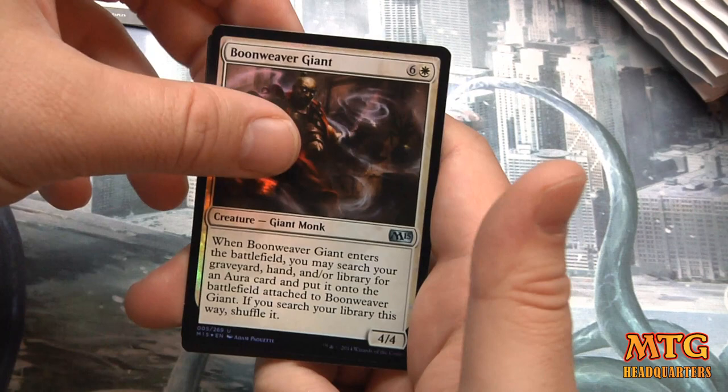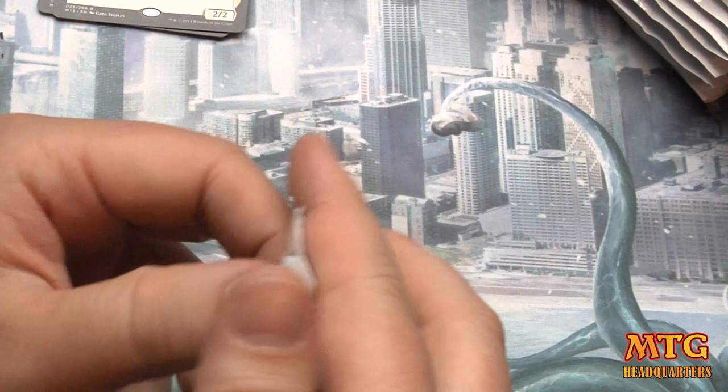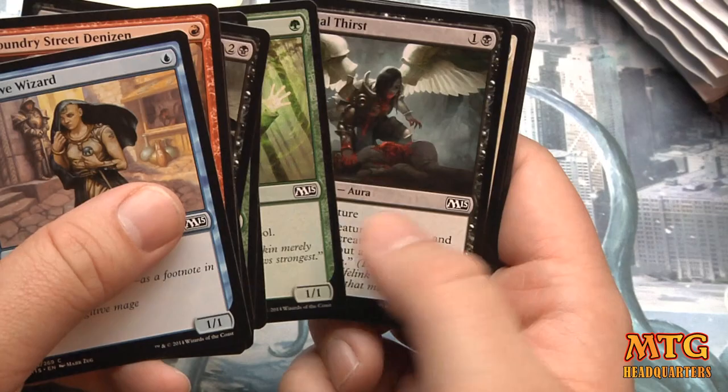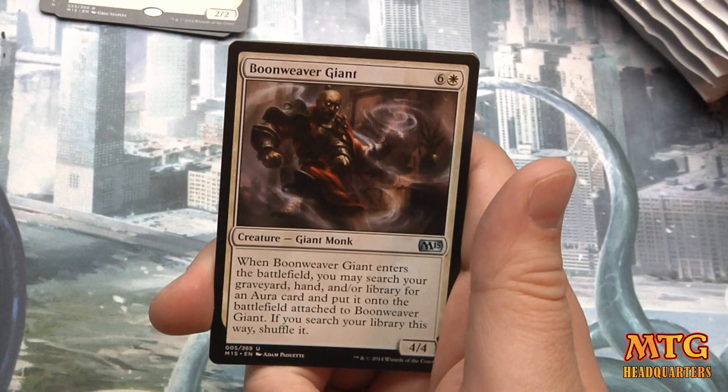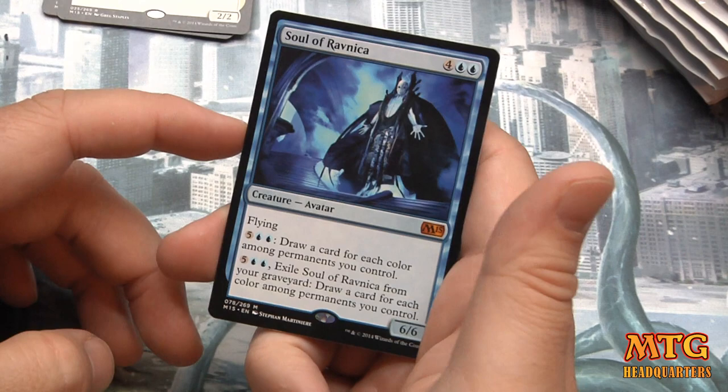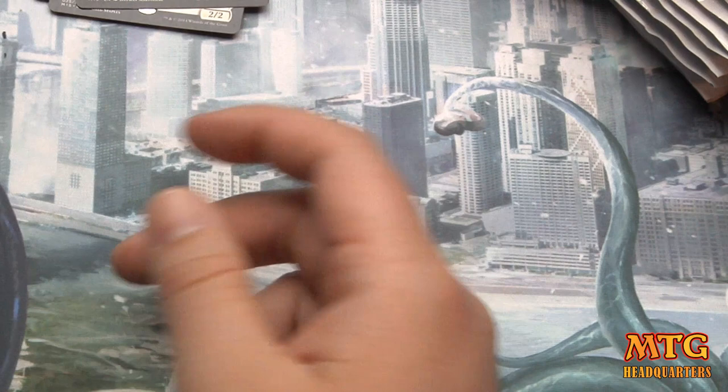We have a foil Boon Weaver Giant — looks awesome in foil, very cool. I like the new finish on the cards too, it's definitely different — they feel a little smoother, a little glossier, more satiny. Juntless River Marshal, Boon Weaver Giant, Wall of Frost, and our first mythic: Soul of Ravnica — six mana, 6/6 flyer. Pay seven: draw a card for each color among permanents you control.